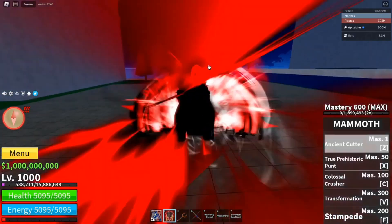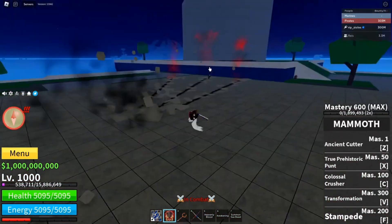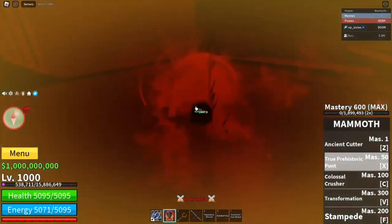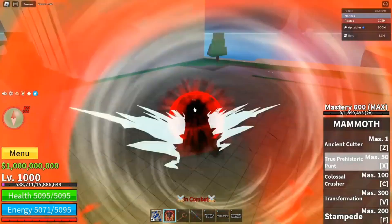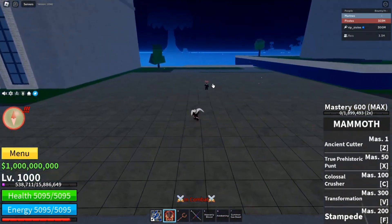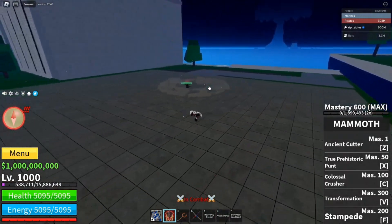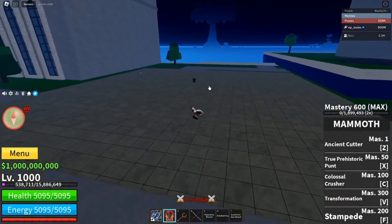Cutter — it has like three claws coming out. Aim it. The Sea Move is Colossal Crusher. It's another dash move, but instead of knocking you up, it knocks you down into the ground.